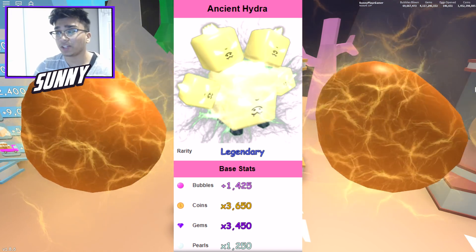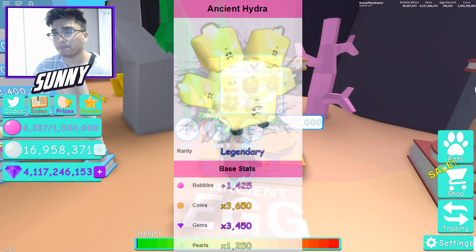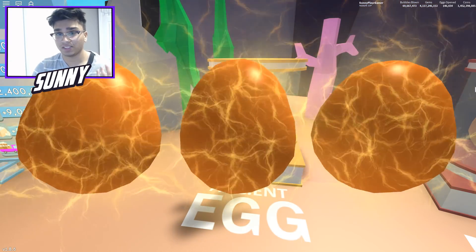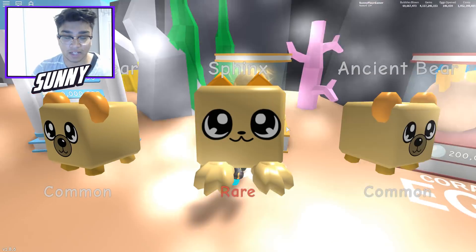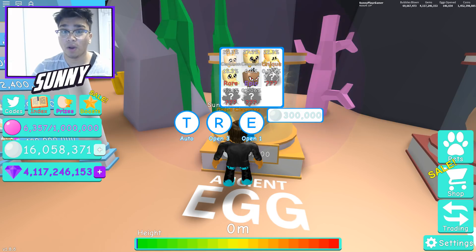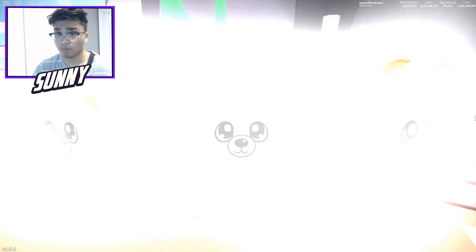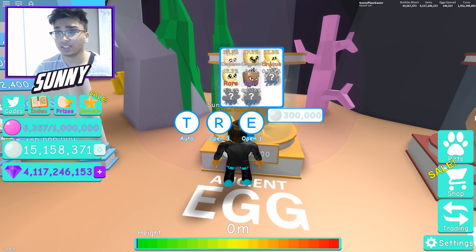Those are the two best pets you can get. The third pet is the Ancient Elemental, but I'm not really going to show it off in this video because it's a more common pet to get — not that hard to get. The chance of it occurring is basically 0.014. Depending on whether you put in lucky codes or have the luck pass, it could be more or less.